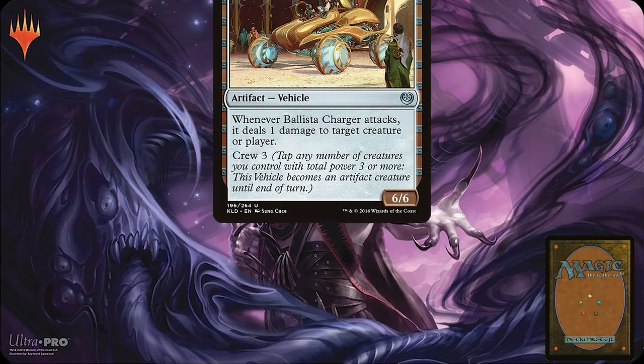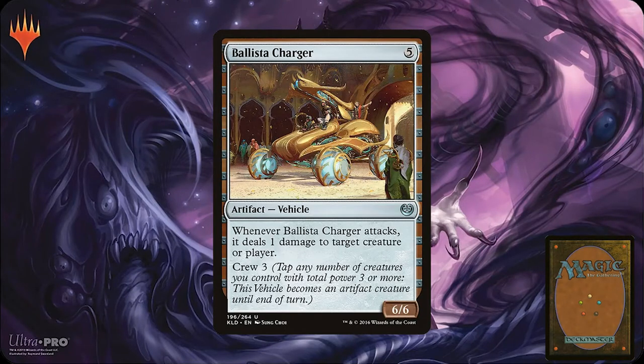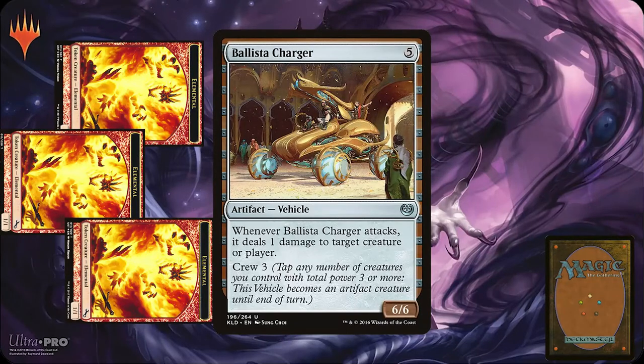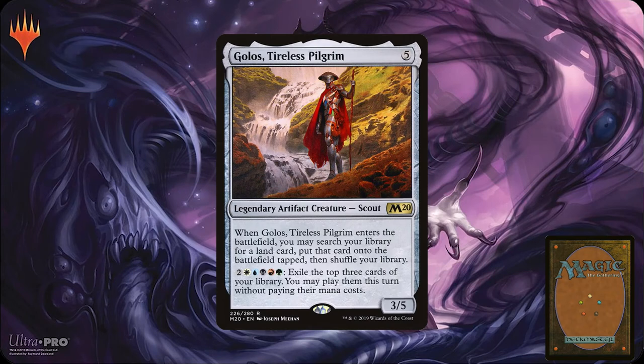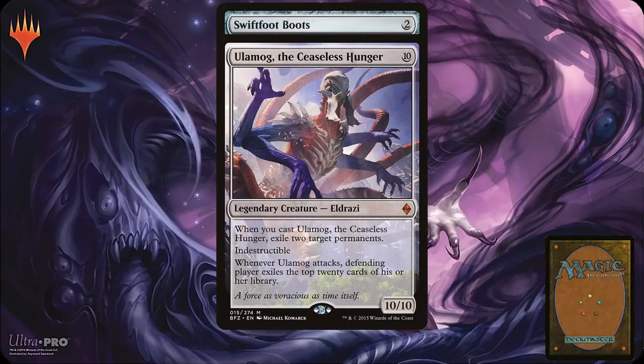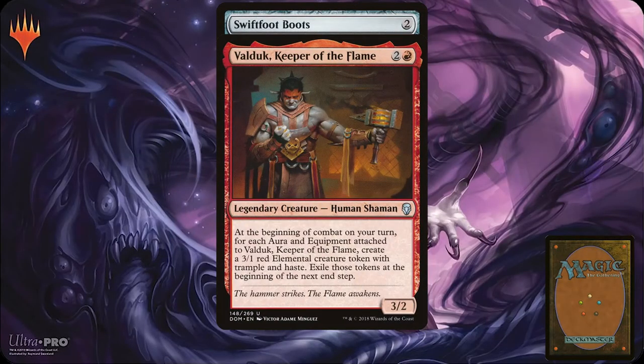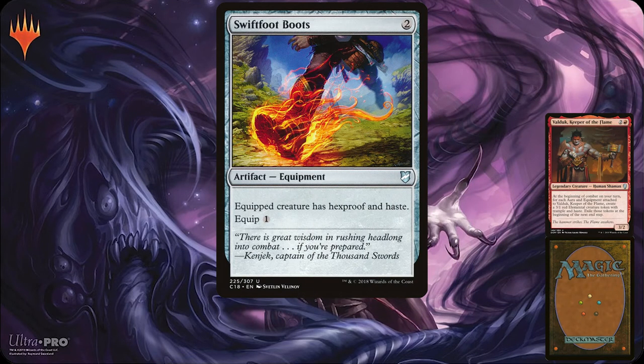Another artifact type is vehicle. Artifact vehicles have power and toughness just like creatures, and they can be used to attack or block, but the cost to use the vehicle is that you must tap any number of creatures whose total power is equal to or greater than the vehicle's crew cost. This turns the vehicle into an artifact creature for the rest of the turn. Artifact creatures are pretty straightforward — they're just creatures that happen to also be artifacts and are treated as both. Artifact equipment can be equipped to a creature you control. You must pay the equipment's mana cost to play it, then pay its equip cost to attach it. If an equipped creature dies, the equipment simply unequips — it does not go to the graveyard.